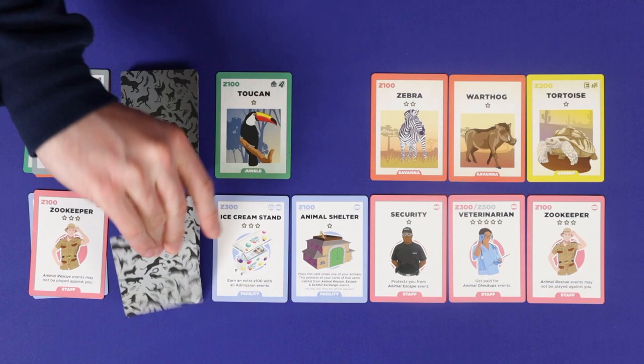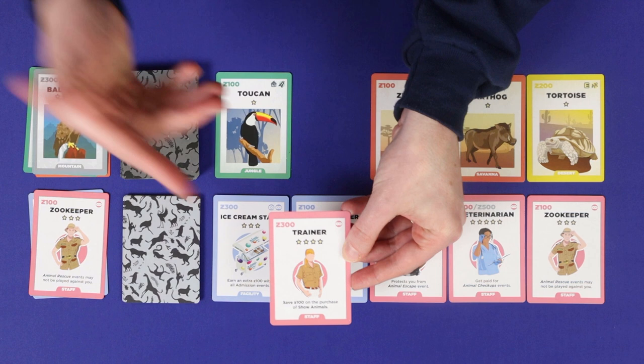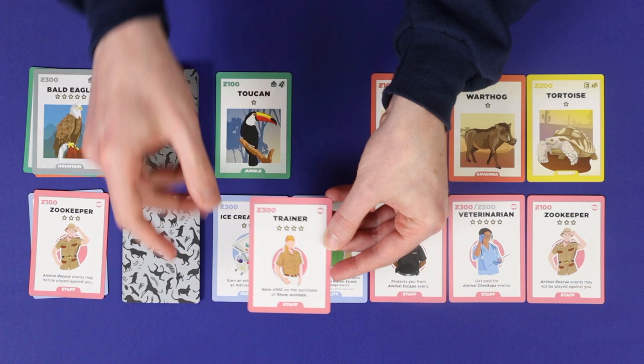Your second option is to draw the top card from one of the two decks, then make a decision based on what the card is and its price — whether you want to purchase it for full price or not.